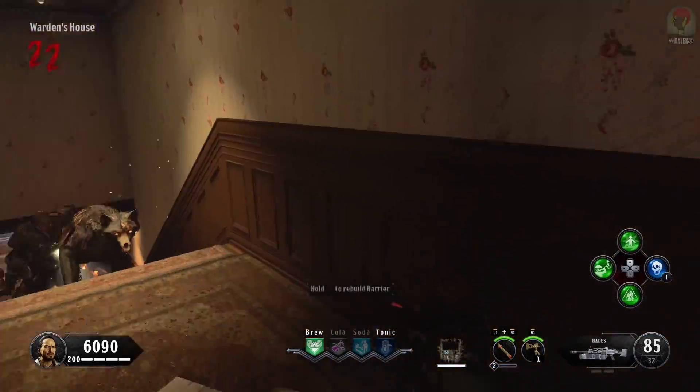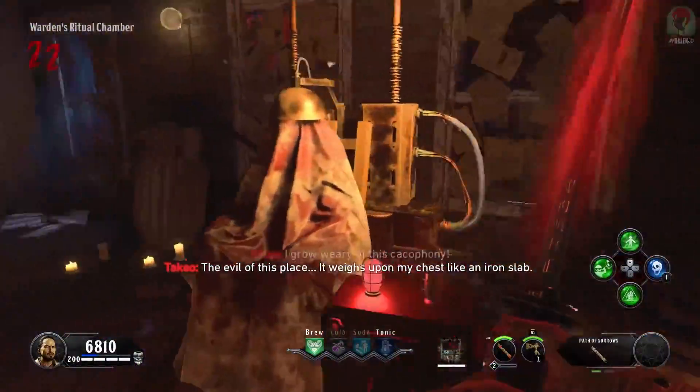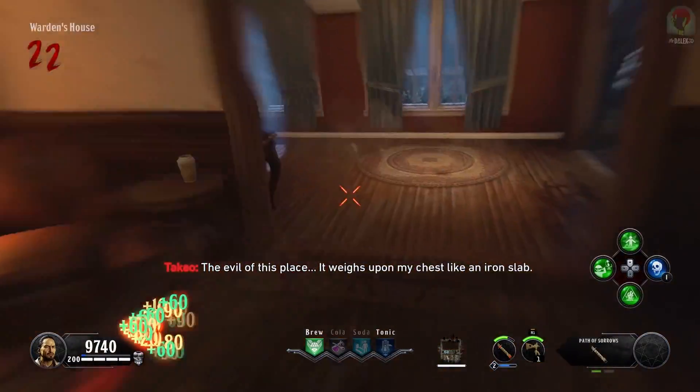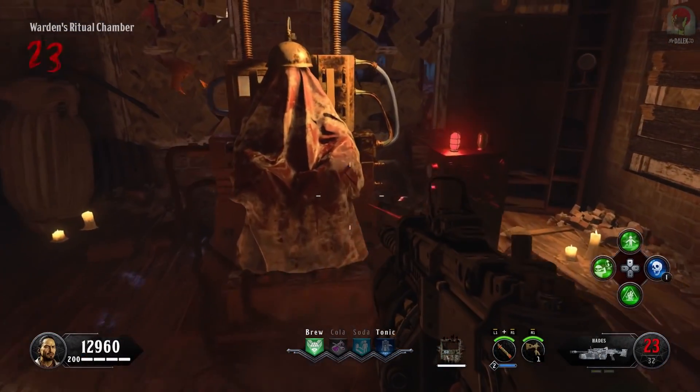You need to play until about round 15 onwards where a Brutus spawns that does an electrical slam attack. Bring a Brutus up here to the staircase and he's going to do an electrical slam which is going to break this wall, revealing the ritual chamber. It is such a cool room.